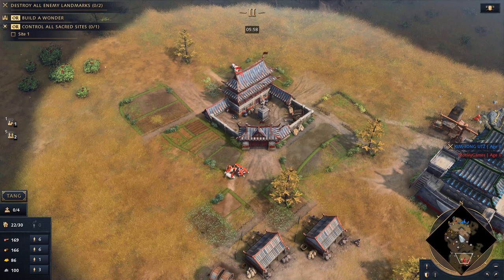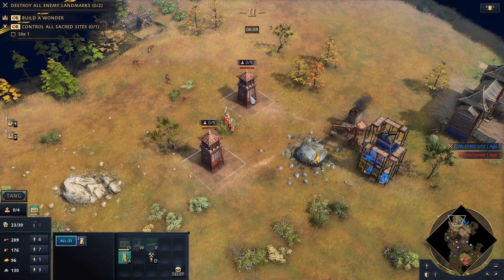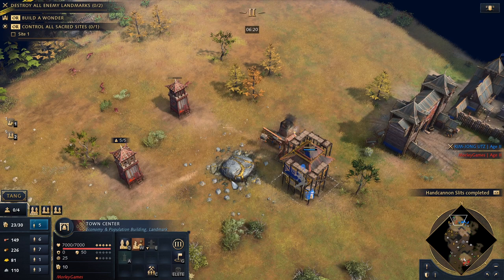He's going for the Wooden Fortress, which isn't really going to be too advantageous for him. I can pick off villagers there, which is good. Start sending more over to food, and then hopefully I can also pick off villagers quite easily here.